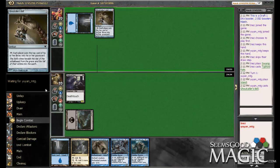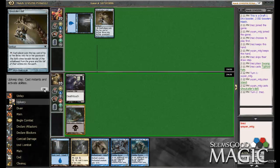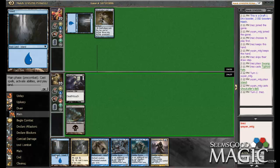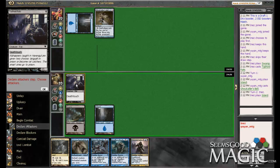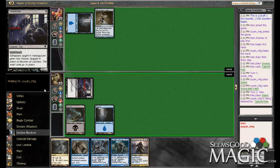Oh my god, we're playing against mill. This is actually kind of good against us because we'll at least be able to get our guys online. I think it's actually really good for us. Could be the sickest self-mill or sickest mill deck you've ever seen.